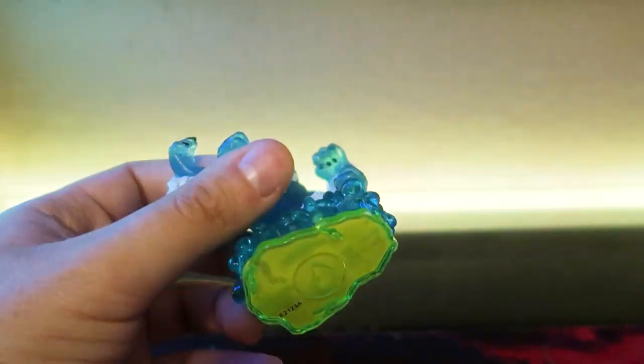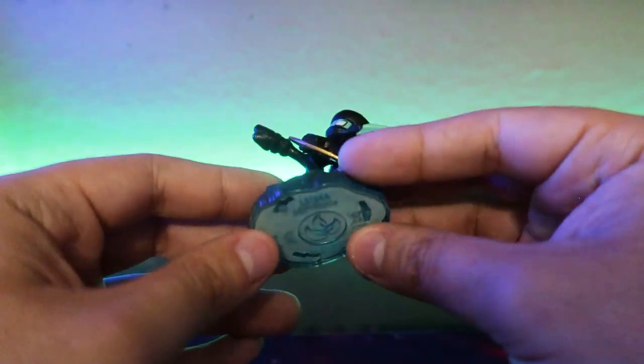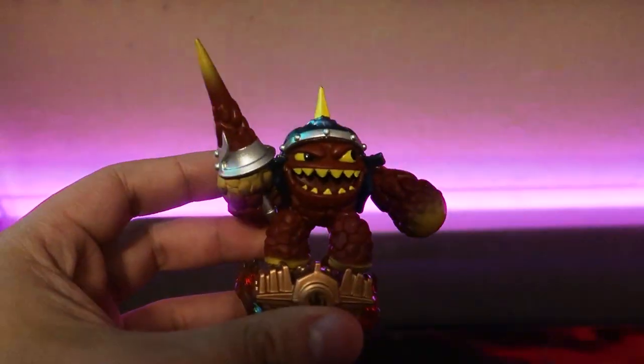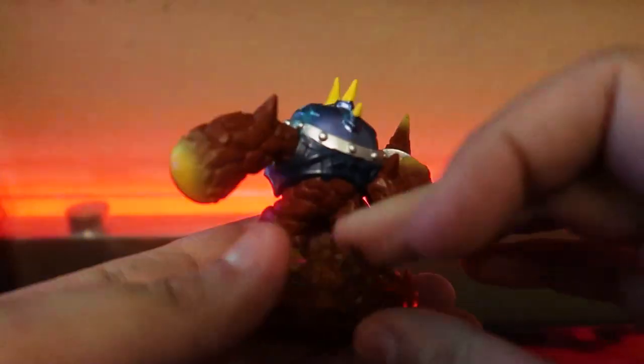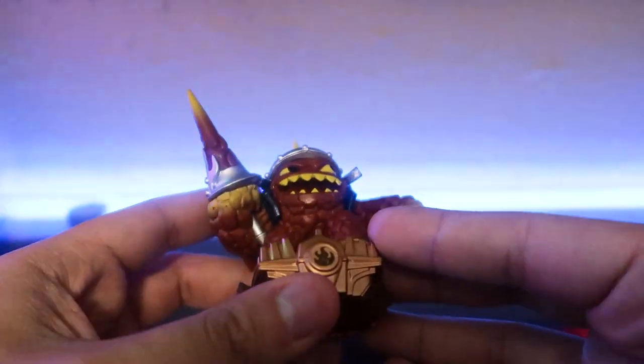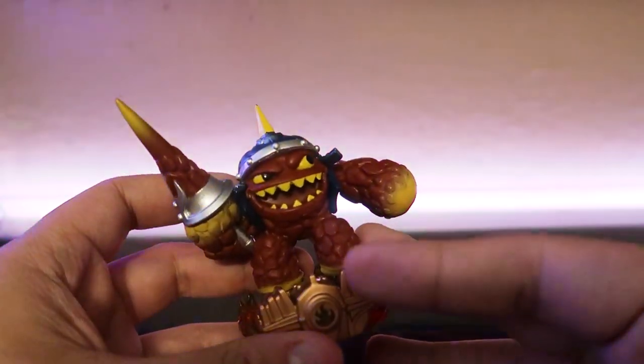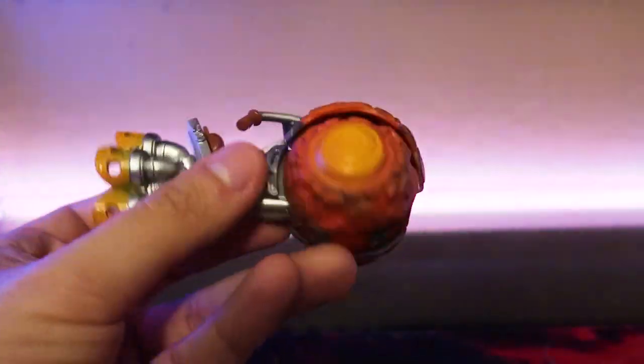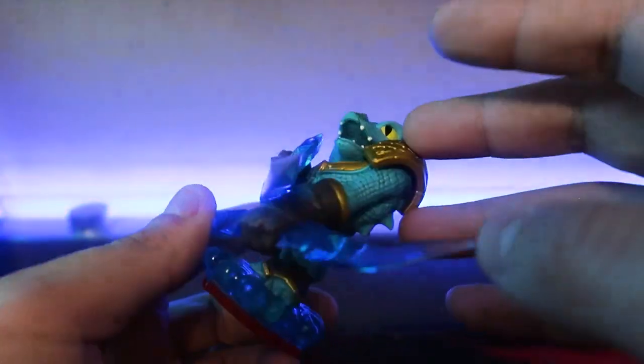We have Slam Bam Series 1, Ninja Stealth Elf from Swap Force — pretty common since it was in starter packs. We have Fire Lance Eruptor — also one I bought from eBay for my Superchargers video, and I believe his vehicle is in here too so we have that pair. I think this is the Burn Cycle. We have Snapshot — pretty common since he was in a lot of starter packs too.